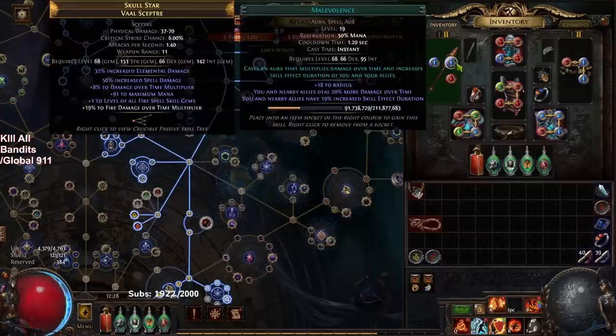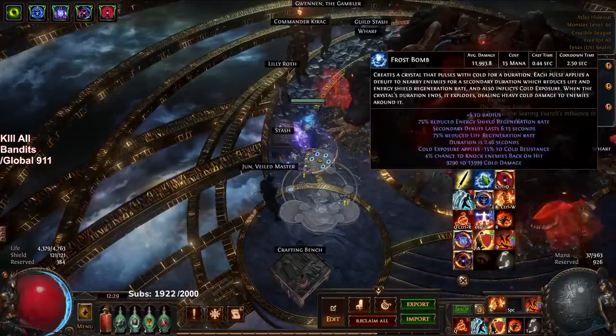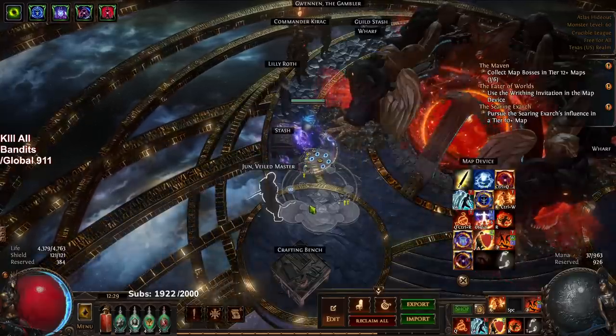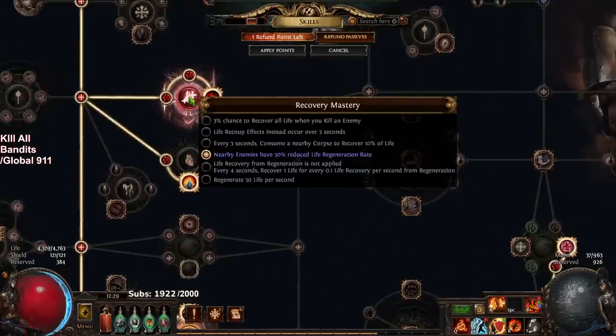Over here I've got frost bomb, malevolence, and the totem. This frost bomb could be stone golem or blood rage — the only reason for it is I've been running expedition plus some other modifiers which have crazy stacking mechanics. Whenever mobs have consecrated ground or healing, when you pair frost bomb — which is completely optional — with the minus recovery mastery, mobs cannot heal anymore, so that completely counters them.